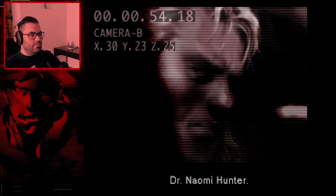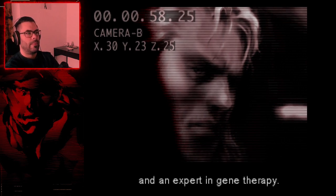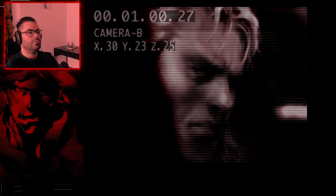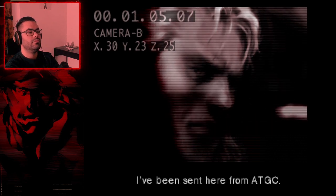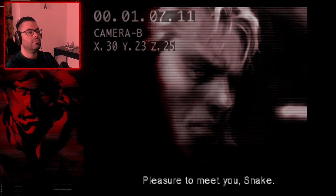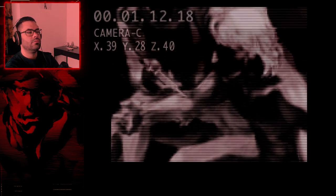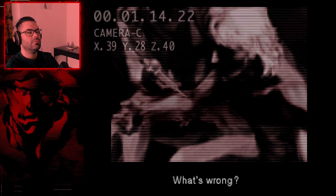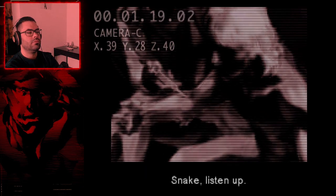Dr. Naomi Hunter is introduced — she's chief of Foxhound's medical staff and an expert in gene therapy, sent from ATGC. She gives Snake an injection: 'This won't hurt a bit.' Snake asks what it's for, and Naomi deflects: 'What's wrong? You don't like shots?'